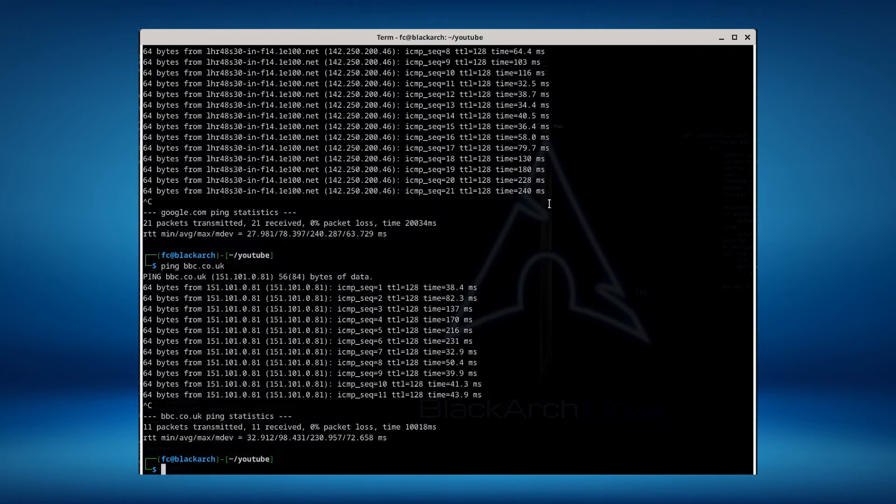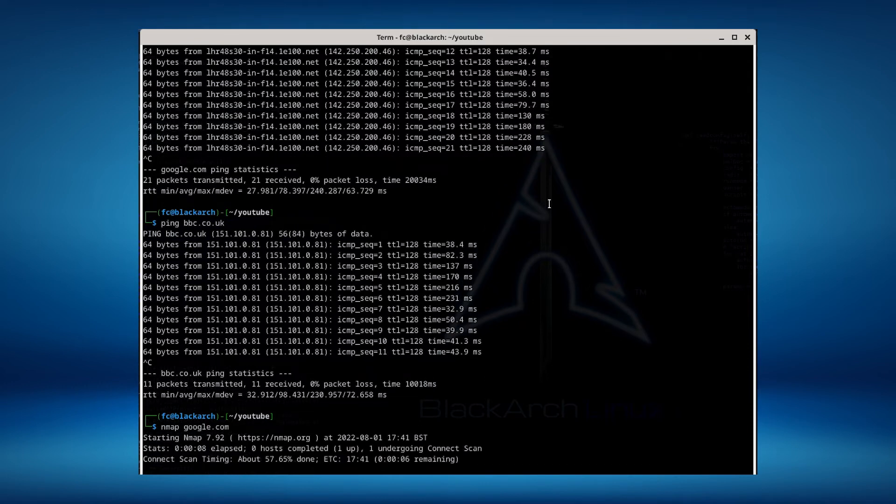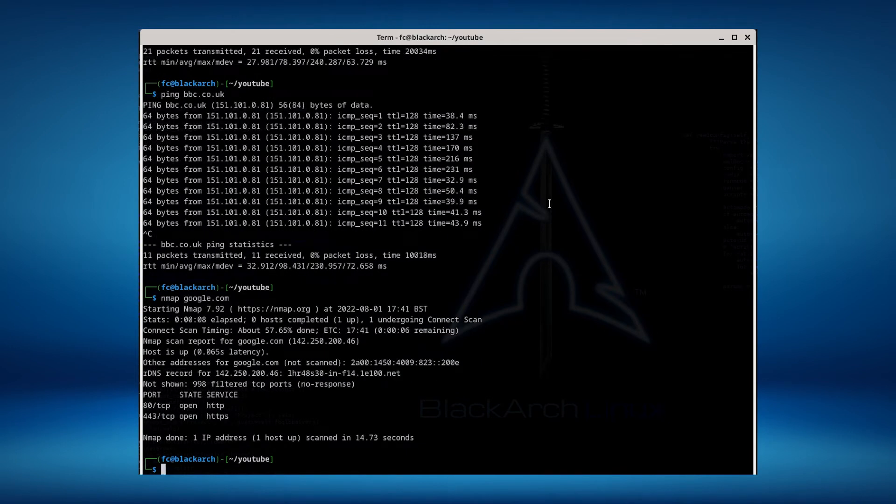Can you scan stuff? Can you do nmap scans of places? Well, yeah, you can. So we're just doing an nmap of Google — I'm not sure what this is going to come back with. It's already 57% done — so that's pretty good. We've got two open ports on Google; took 14 seconds to do the nmap scan. Not the fastest, but if you want to be doing this type of stuff over Starlink, then you can.